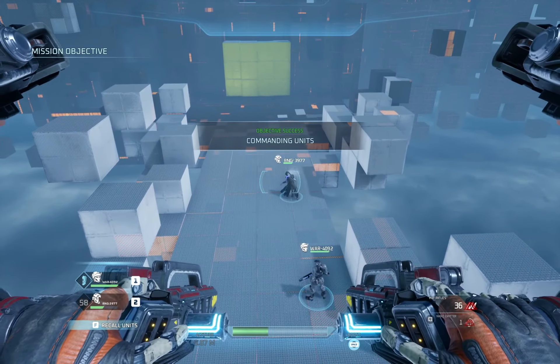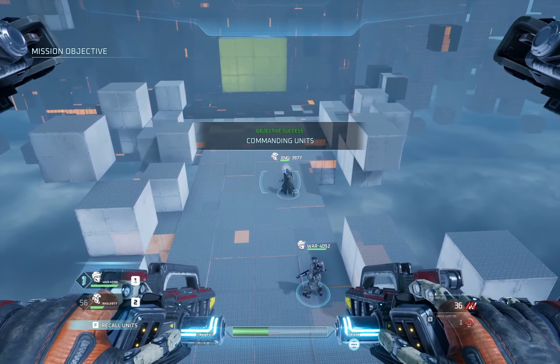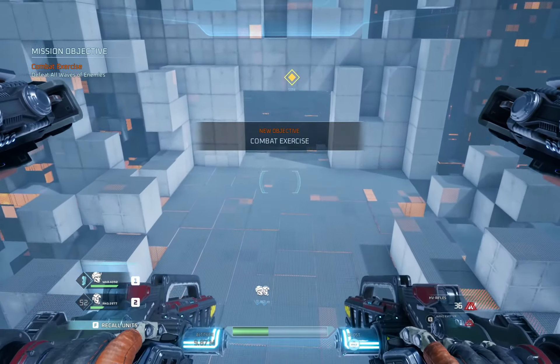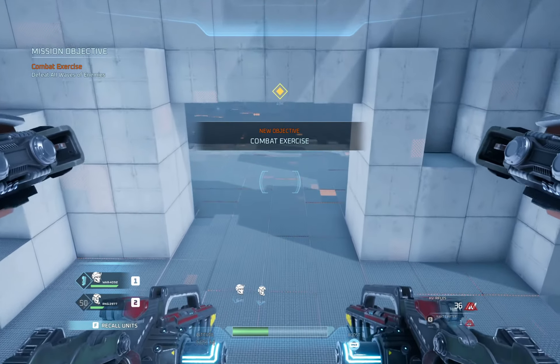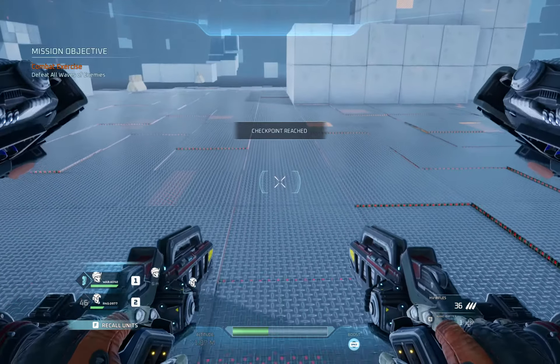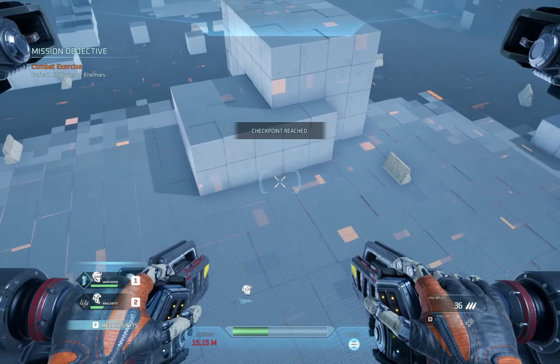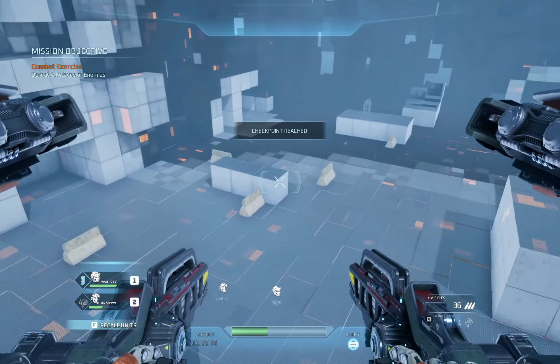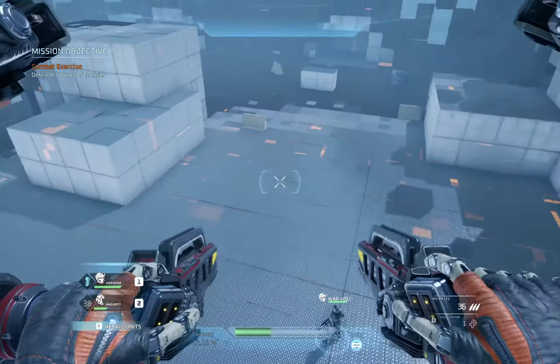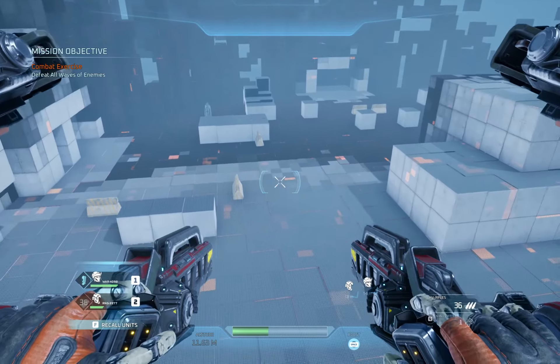Well done. Proceed to the final area for a live combat test. Every unit in your squad will always fight by your side, but it's the GravCycle Pilot's commands that will increase their effectiveness in battle. To pass this test, all enemy combatants must be eliminated.